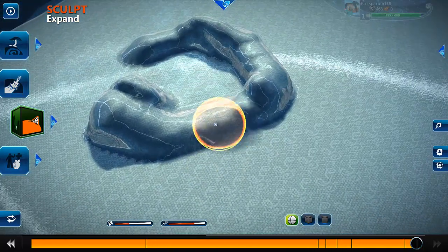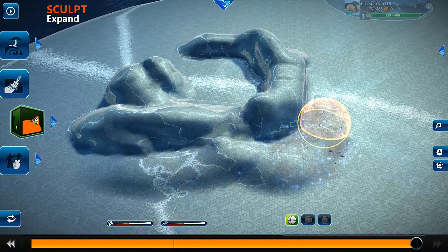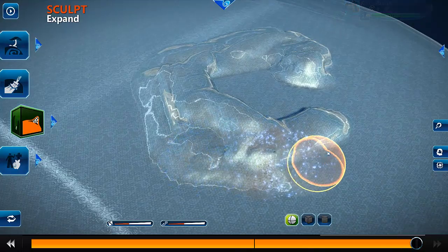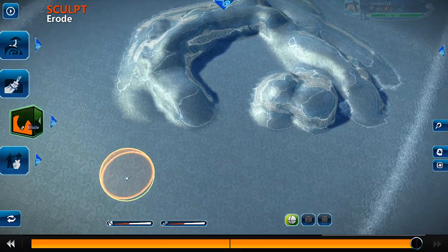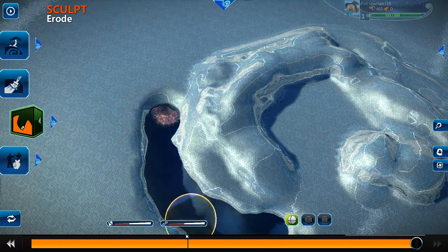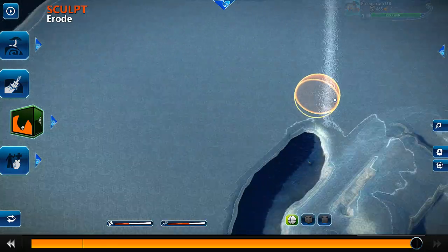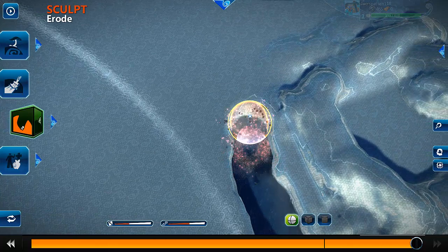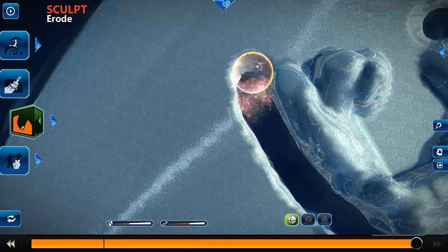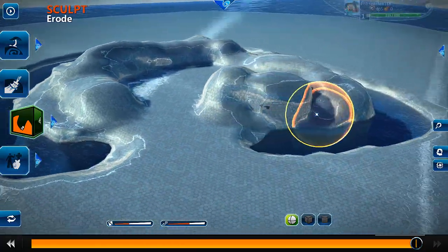They have to be a bit — decrease the intensity. Then I will create something like a river around. I might go a bit faster — oops, yeah that was me again. Let's go all the way around. So now I've got these little mountains here and a nice little river around it.